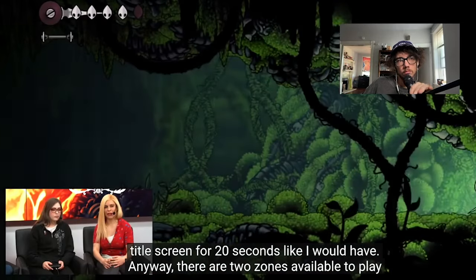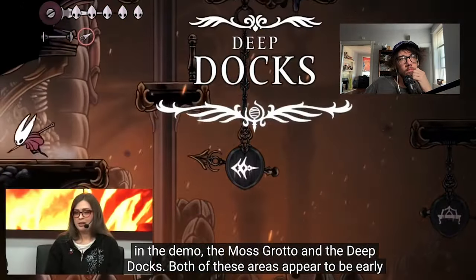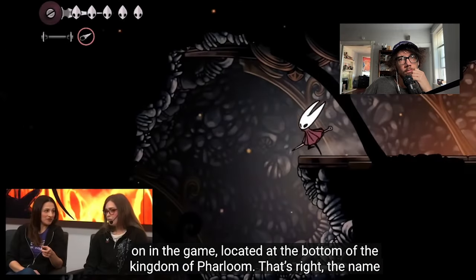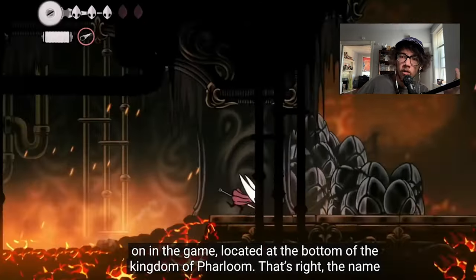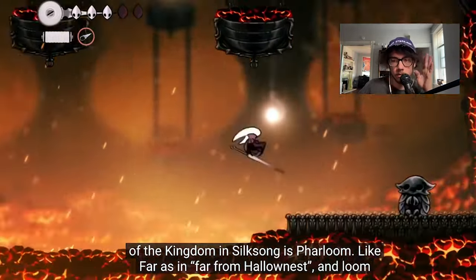There are two zones available to play in the demo: the Moss Grotto and the Deep Docks. Both of these areas appear to be early on in the game, located at the bottom of the kingdom of Farloom. That's right — the name of the kingdom is Farloom.